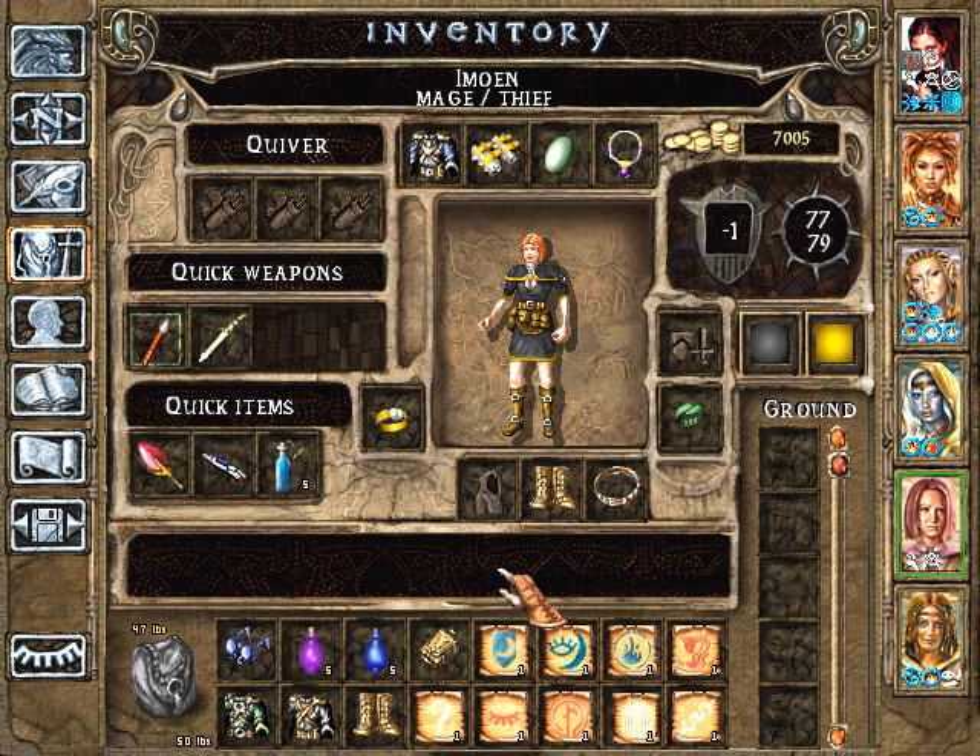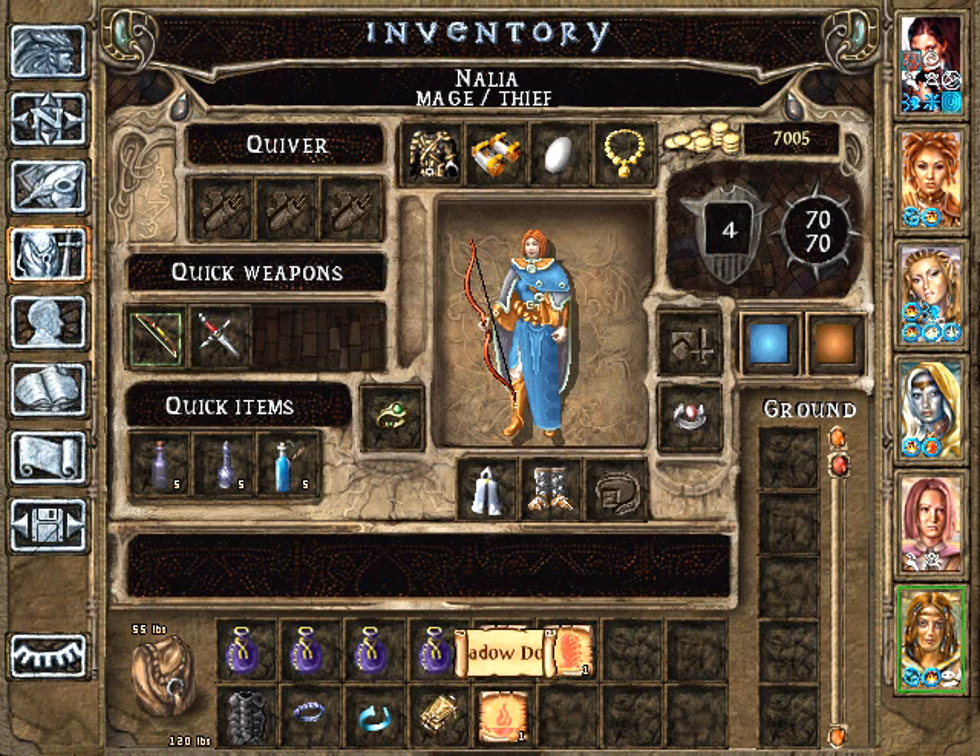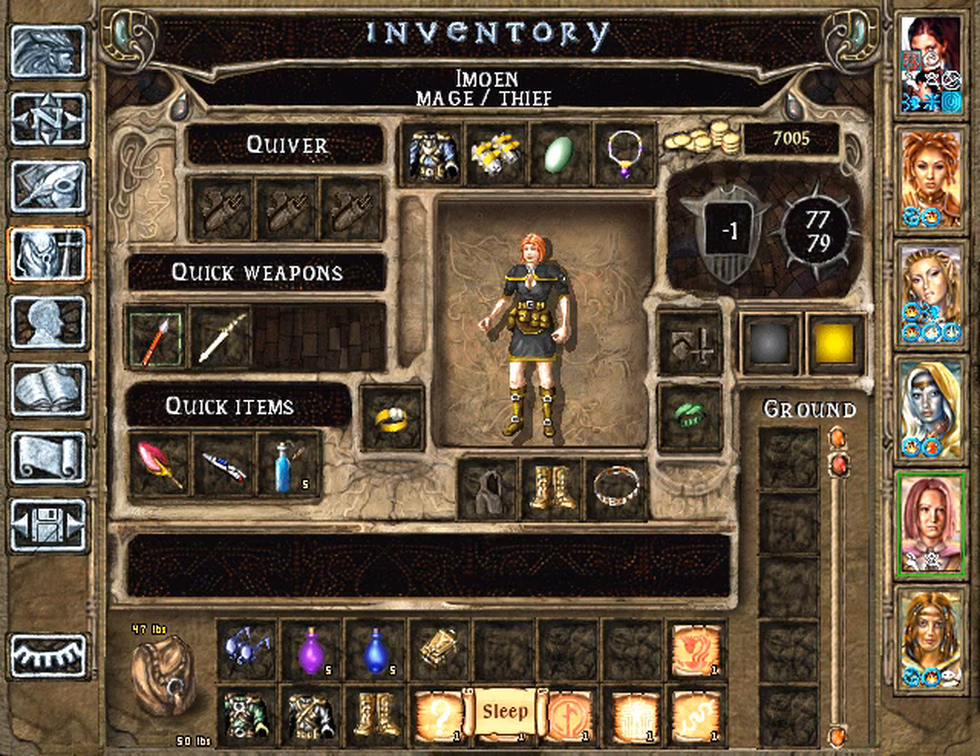Spell Shield — probably not because it's defensive; not interested. Non-detection — that could be useful; she wants to learn that. Protection from Fire — probably not, I think Jaheira has something like that. Shadow Door — good escape spell; she'd like to learn that.